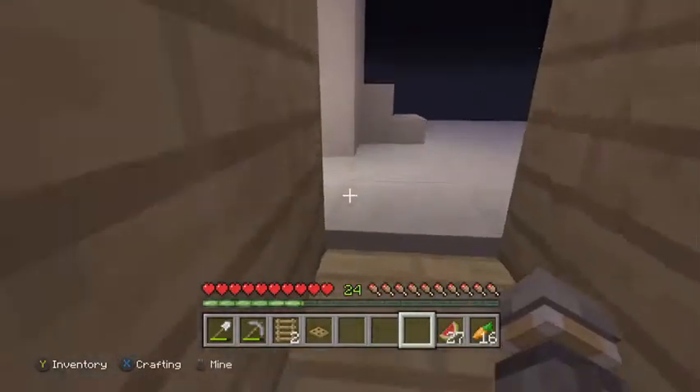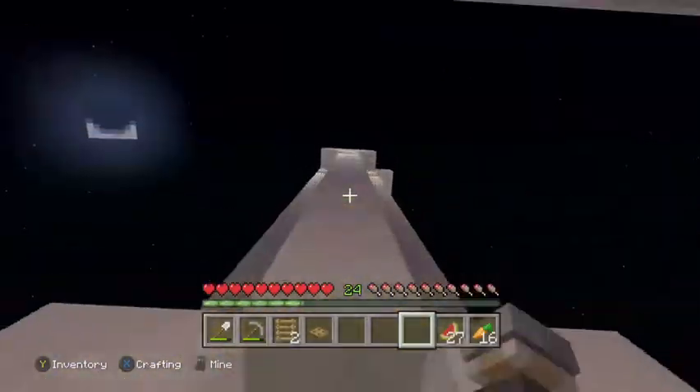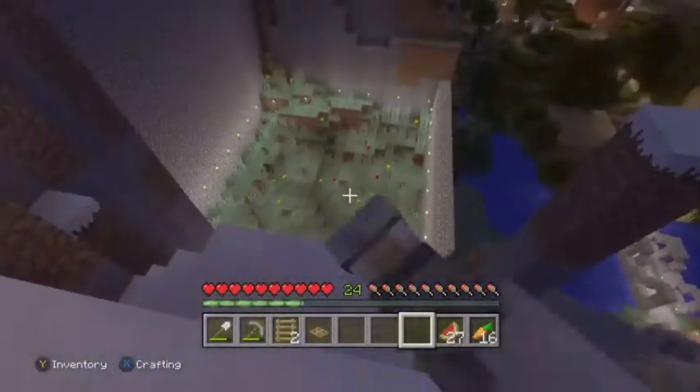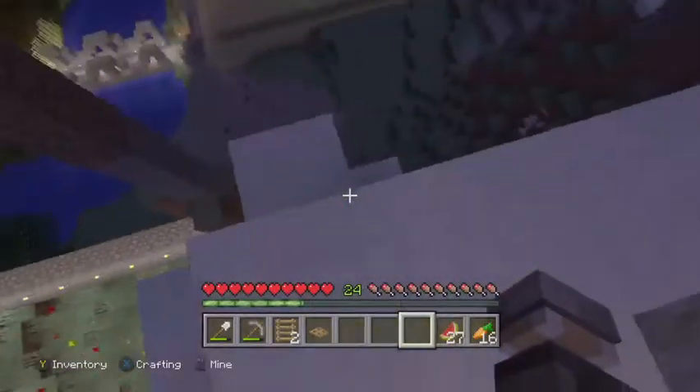Originally there was planned to be almost like a greenhouse up here, but that was kind of abandoned. Right now there's this right here, which was originally going to be a watchtower. This is actually a pretty good view of the city while we're up here. I was experimenting with lava traps over there — I don't even know what I was doing.